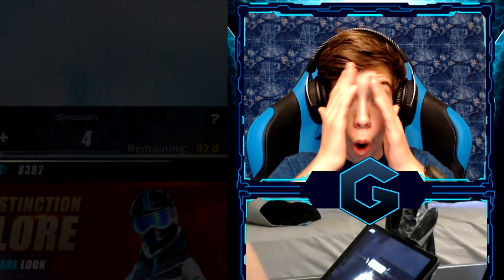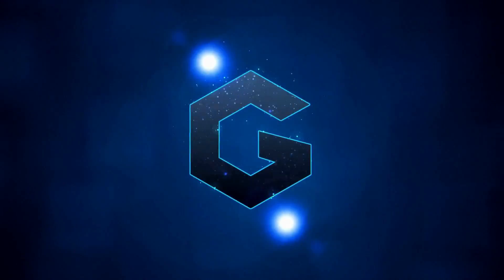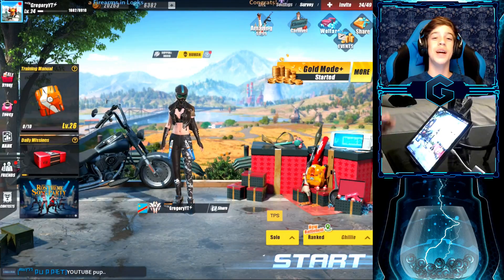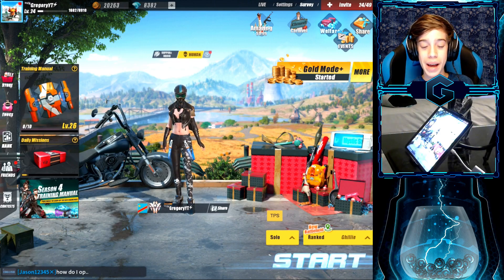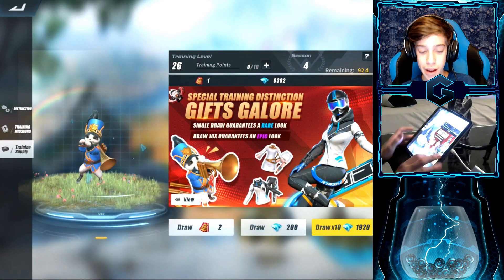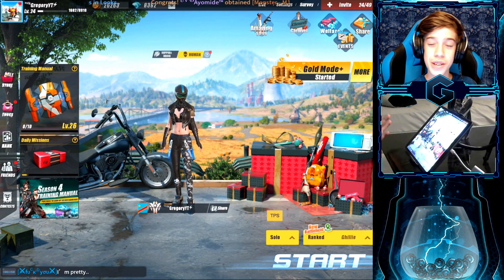Oh my god, what did we just get first pull? Let's draw some more of these! Hey guys, welcome back to the channel, my name is Gregory. Today we're gonna be hopping into the brand new season — season four has finally dropped. You guys can see a sneak peek of the skins in the lobby. We had some insane pull luck today, pulling back-to-back legendaries inside the training manual. Without further ado, let's get right into today's video.